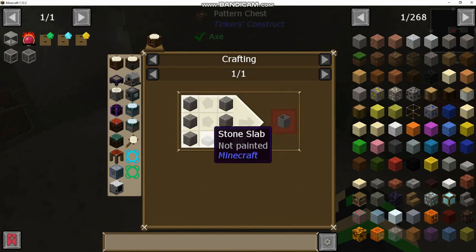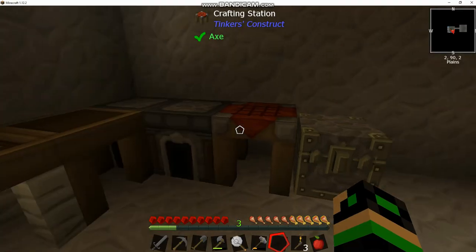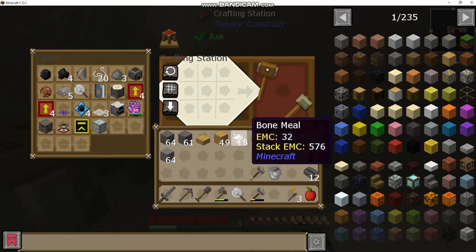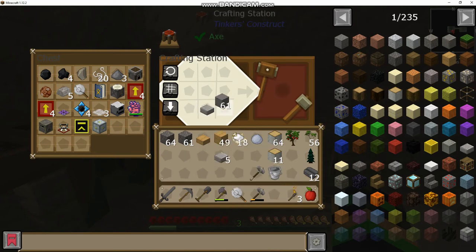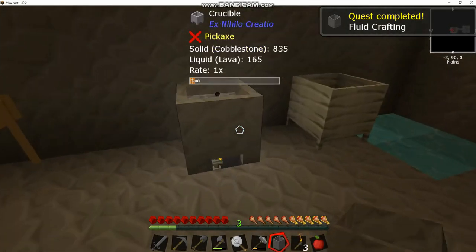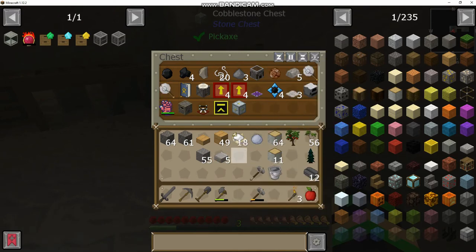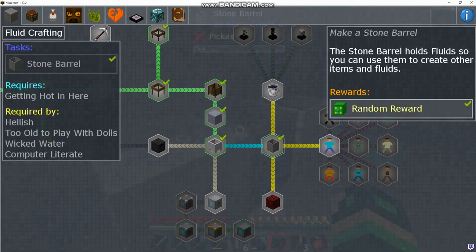A stone barrel takes six smooth stone and a stone slab. I went ahead and made a stack of smooth stone — this furnace is ridiculously amazing, a single sapling will do a whole stack of items and still have a bit left over. We'll make our stone slabs and get our stone barrel. This can be used for various recipes — if you put lava inside and tap it with redstone, you can get netherrack. There's other stuff you can make as well, but we'll cover that as it becomes more necessary.